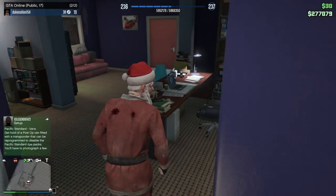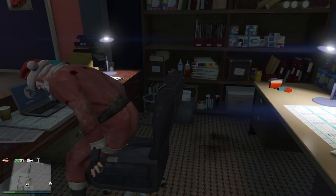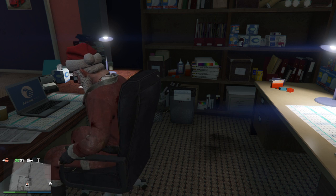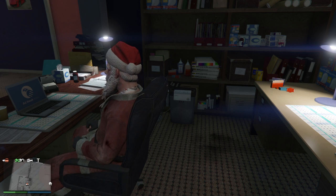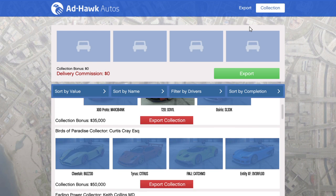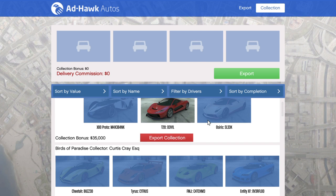Let me show you guys — actually I need to check the collection. Look, I'm just trying to see: we need the X80 Proto for the Expert Export collection, and we also need the Osiris.